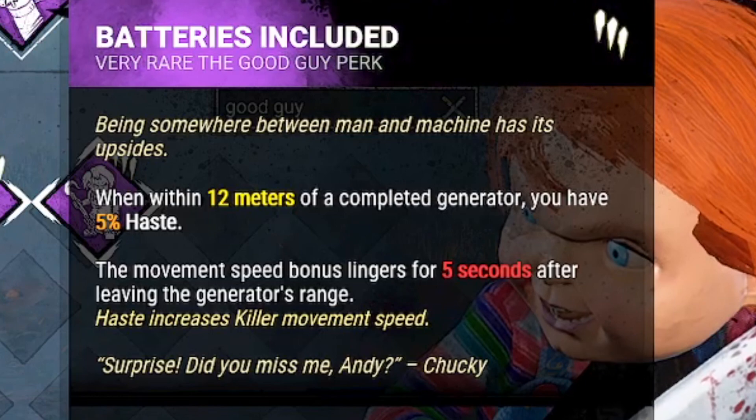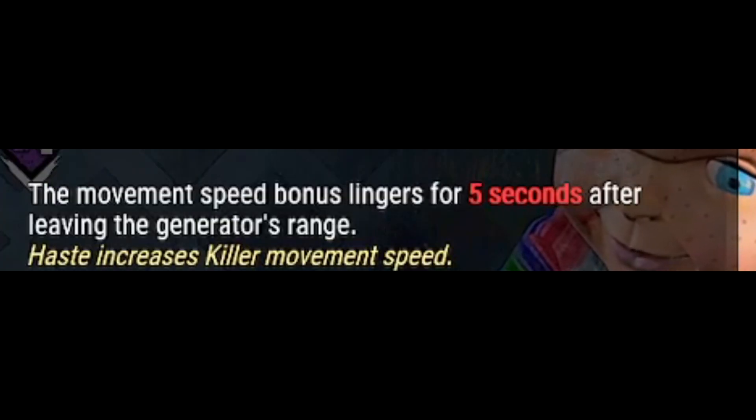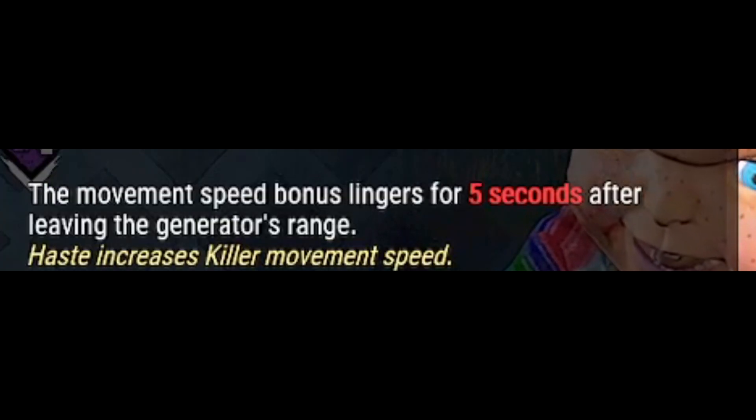And finally, the last perk is called Batteries Included and allows you to gain 5% haste when within 12 meters of a completed generator. The effect lasts for 5 seconds after you are no longer in range of that generator.